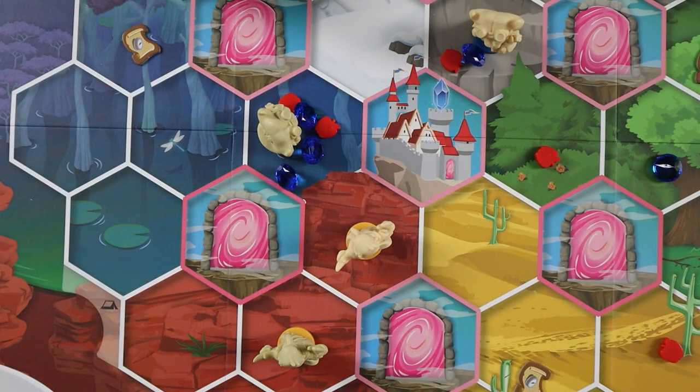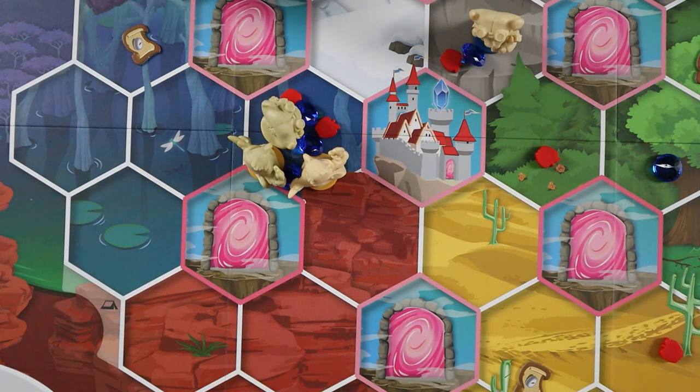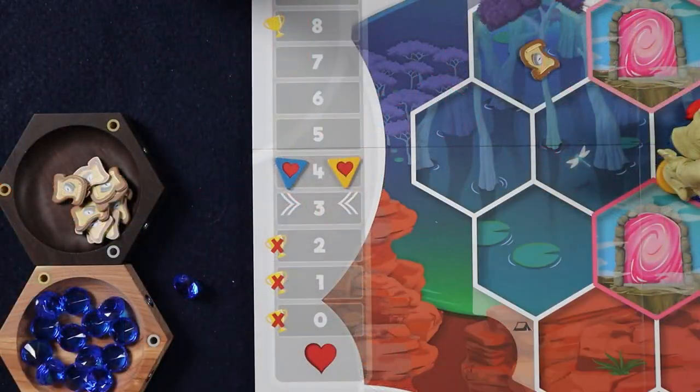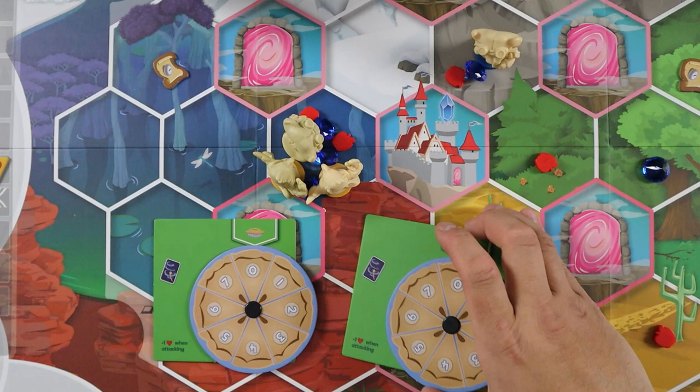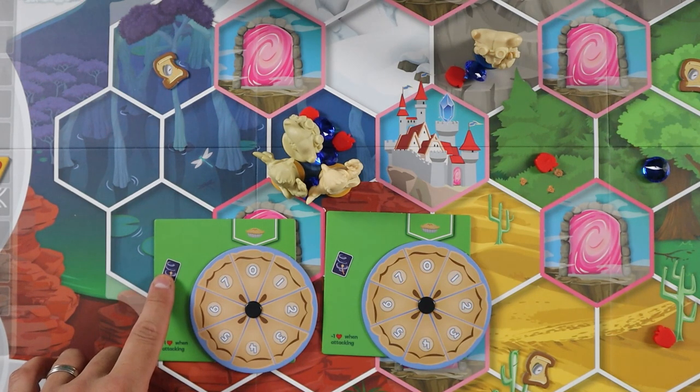Now let's talk about pie fights. As mentioned, if you ever move a seeker onto a space occupied by an opponent's seeker or seekers, your seeker's movement ends. After you have moved both of your seekers, but before a quest on any space is completed, a pie fight ensues. To resolve a pie fight, follow these steps: the attacking player — i.e. the player that moved into the space — immediately loses one friendship, if possible. The attacking player and the defending player each use separate pie fight dials to secretly determine the number of pies to throw at one another.